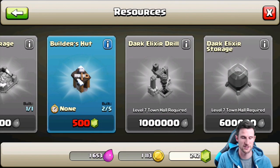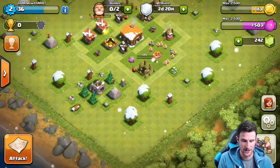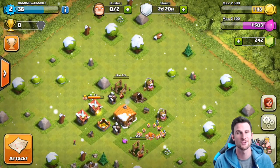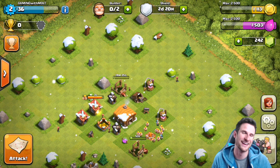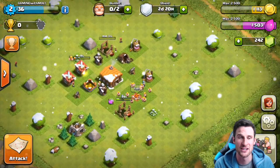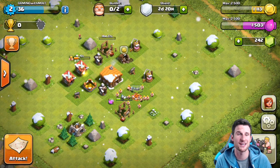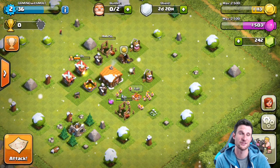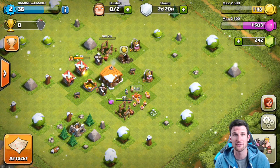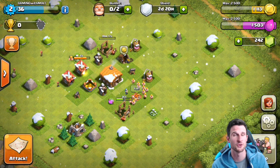Builder's huts are 500 gems — that sucks. We're going to have to clear a bunch of stuff out and get 500 gems for our third builder. Once we unlock some achievements we'll be able to get another one. Let me know if you guys are okay with me getting a gift card from Cash Wraps — check it out in the description, it's a great way to get free iTunes cards for iOS.